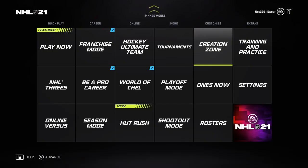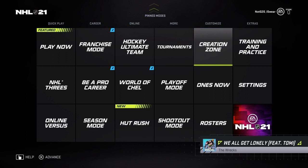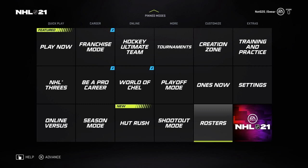That's how you add created players to your Be A Pro profiles. If you have enough time and you're willing to do it, you can conceivably create the entire 80s Oilers or the entire 2009 Penguins — any team that you want — and replace the current team through player movement. I hope this was helpful because I've been getting a lot of questions about it. If you enjoyed this Be A Pro content, hit subscribe.